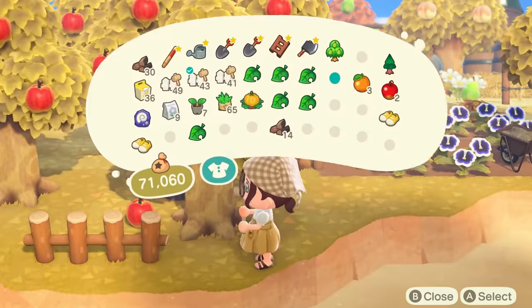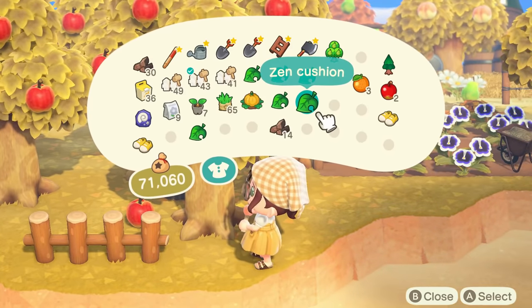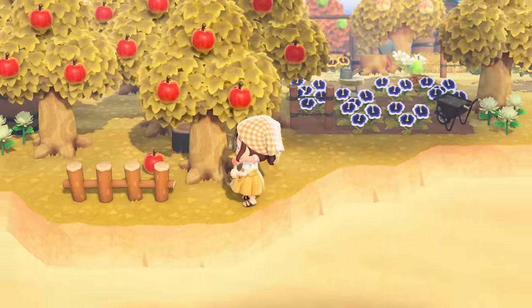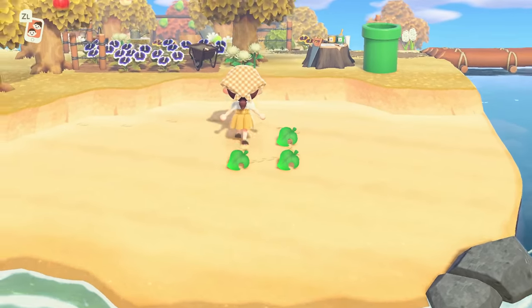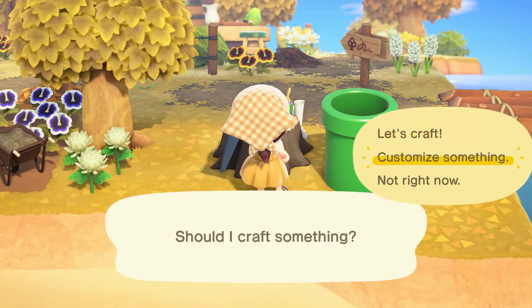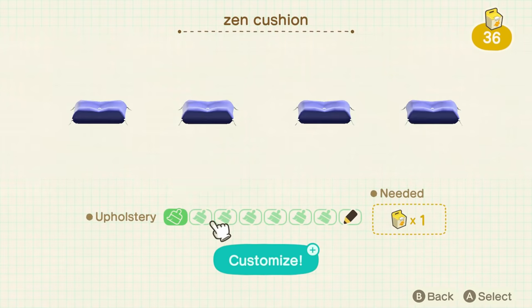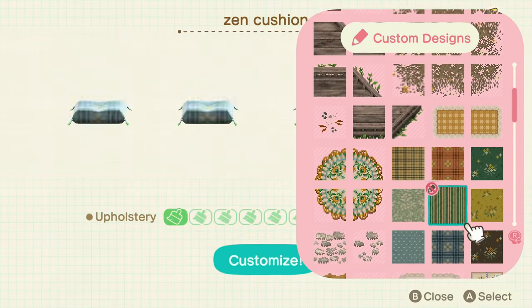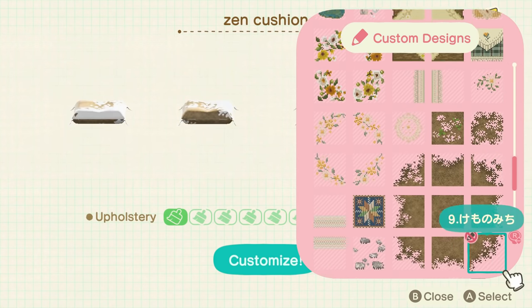I fairly recently got the Animal Crossing edition Switch, and when I got that Switch I wanted to transfer my island from one Switch to another so I could have my island on that Switch. This app is really beneficial for anyone who is upgrading their Switch, transitioning from a Switch to a Switch Lite, or maybe one day transferring to a Switch Pro. This is definitely an upgrade from what it was previously, where you had to actually contact Nintendo to transfer your island and were limited to one transfer.